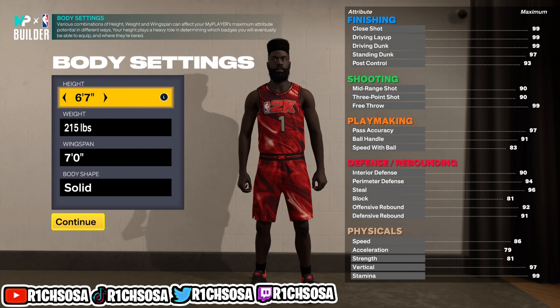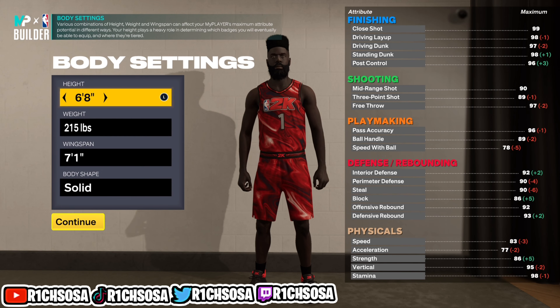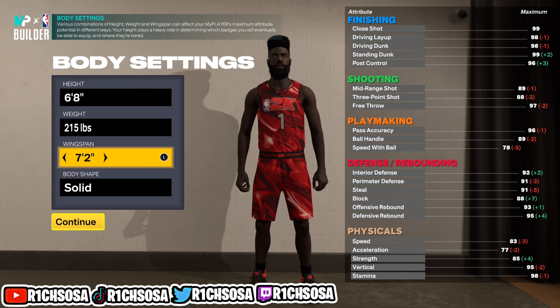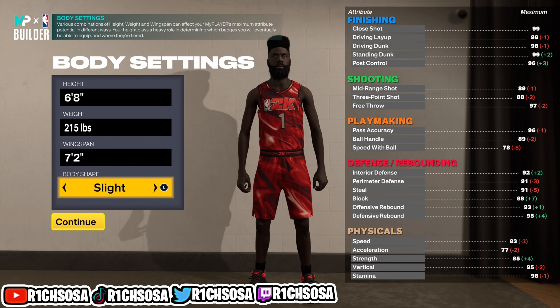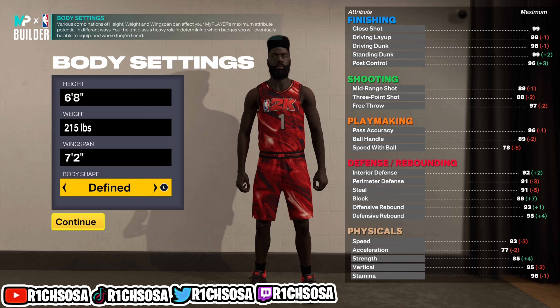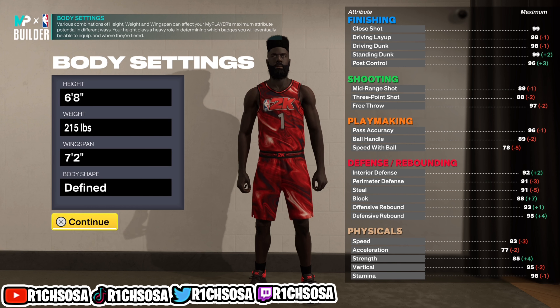I'm going to go with the lefty because that's what I am in real life. For the height on this build, this is optional — you can make point forwards out of 6'7", even 6'6", and up to 6'10". I'm going to go with 6'8", weight 215, with a 7'2" wingspan.